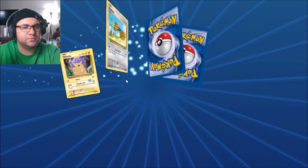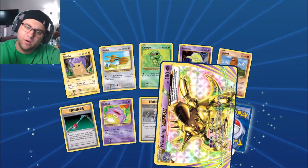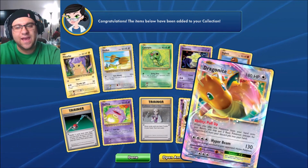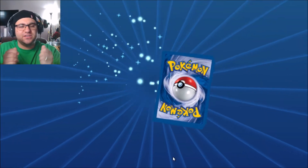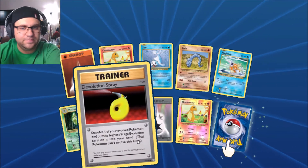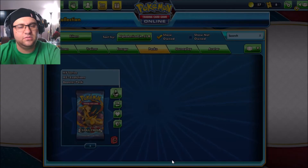All the classics, nothing new. Oh neato — Kangaskhan Break! Then we got Dragonite EX — that's a cool card. I wish I had the physical copies; it doesn't feel right without them. I still haven't set up my camera for that yet. Got Charmander, a reverse foil — does that mean good luck? Come on, give me that Charizard! Oh no, we got Dewgong again.